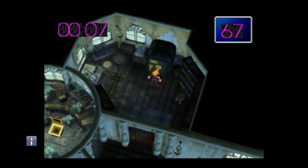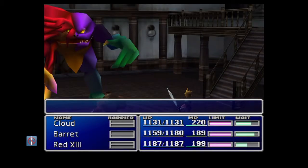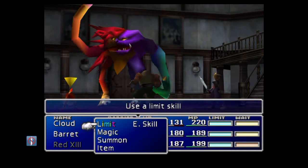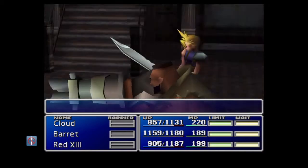Once you do that, it'll trigger a boss fight automatically with a boss called the Lost Number. This boss is particular because the more you attack him with physical attacks, he's gonna turn purple later on in the fight when he's close to dying, and that gives him a boost to his physical attacks. Same if you attack him with magic — he turns orange, which gives him a boost in magic attack damage.